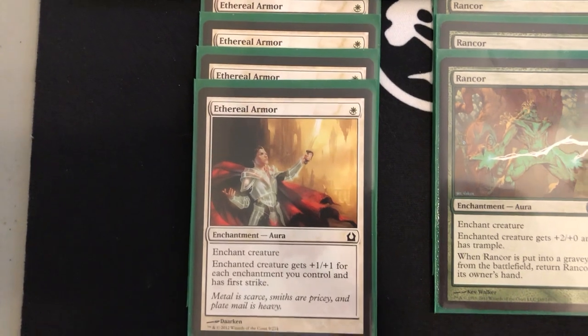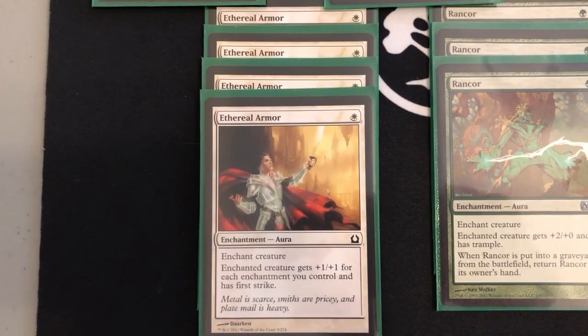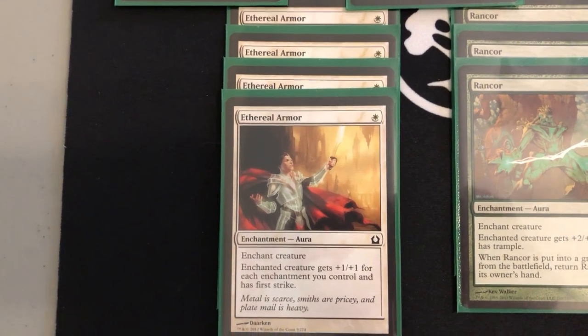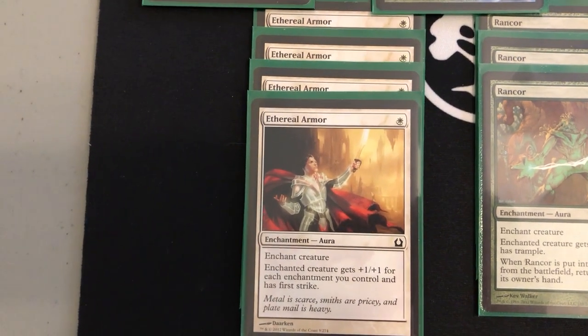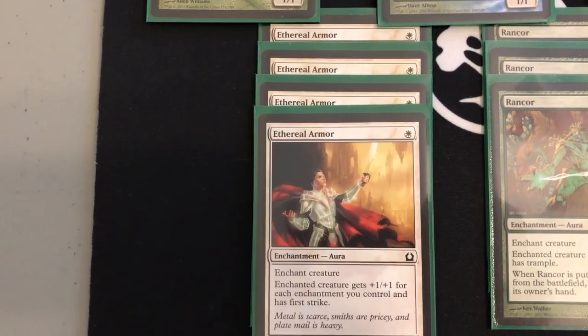We have one Gut Shot. It's good because it will kill a Standard Bearer on their side since it has one toughness. It's also great as a free spell — we can disrupt what they're doing and still have all the mana we need to get ahead.